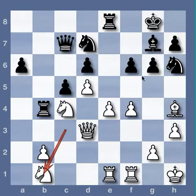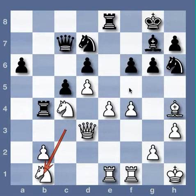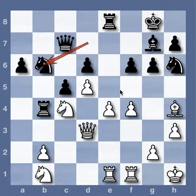Any time one side has to be stuck with less space like this, they always have to play something. To not doom themselves to passive defense, they usually want to play something to gain more space and free up their pieces, like F5, if it's tactically possible. Knight B6.